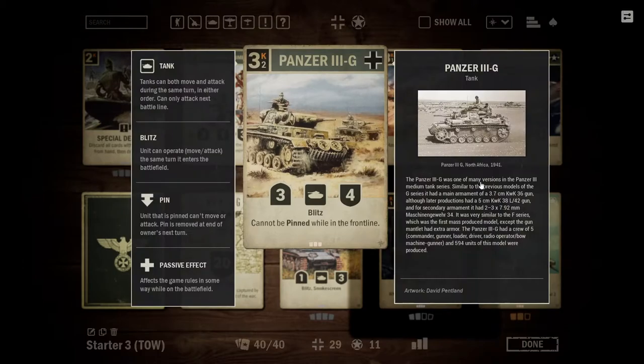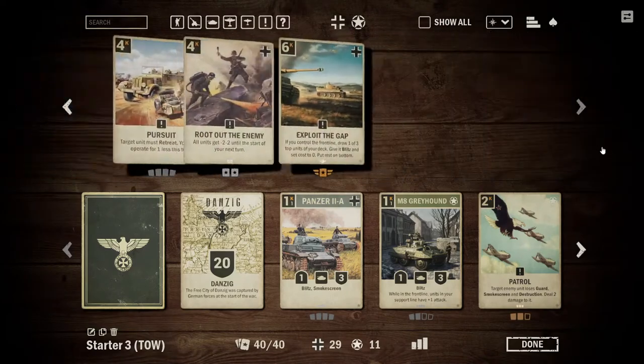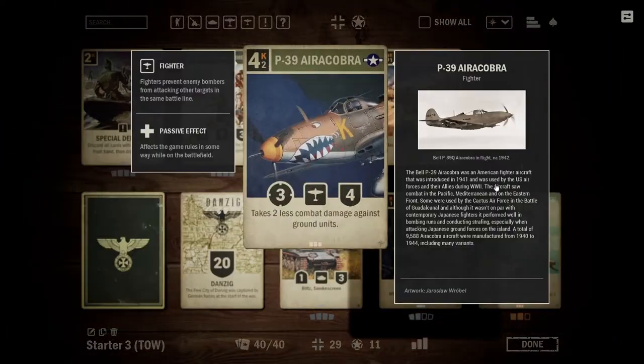The Panzer 3G has blitz and, while in the front line, has an immunity to pin — making it difficult for certain decks to deal with, as they will not be able to stall it out. The P-39 essentially has heavy armor against ground units, making it incredibly tough against anything that isn't another air unit or an order. If you can get this into the front line, it could potentially shut down entire decks.